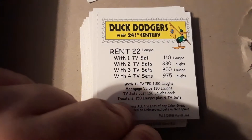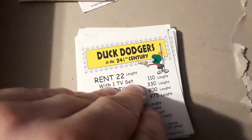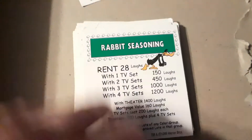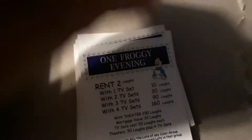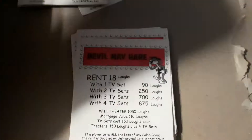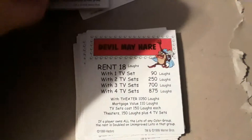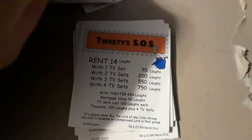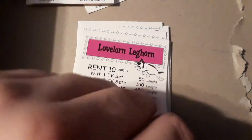We have Duck Dodgers in the 24th and a Half Century — we got three different characters from it. We have Rabbit Seasoning — three different characters for that. We have One Froggy Evening. That's the Boardwalk-equivalent property. We have Davo Mayhair — we got three characters or scenes from it. Then we got Tweety S.O.S. — three characters from that. And we got Lovelorn Leghorn — three characters from that.